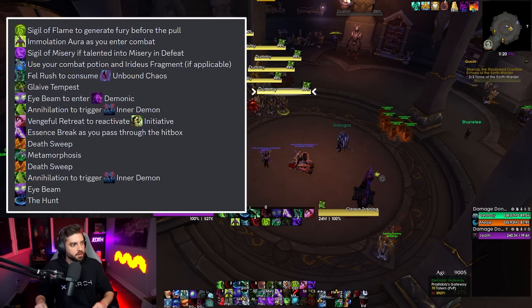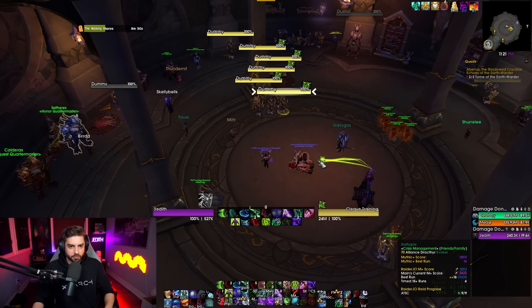So you're Eye Beaming to get into Demonic, Annihilation to trigger Inner Demon. Then you're going to do the classic Vengeful Retreat and Essence Break at the same time — try to go through the mob's hitbox if you can so you can stay in melee range. When you land, you're going to Death Sweep, Metamorphosis, Death Sweep, then Annihilation because we got another Inner Demon proc from Meta. Then Eye Beam. From there you can use the Hunt, Death Sweep if it's up again, Annihilation — then you just go about your standard rotation.